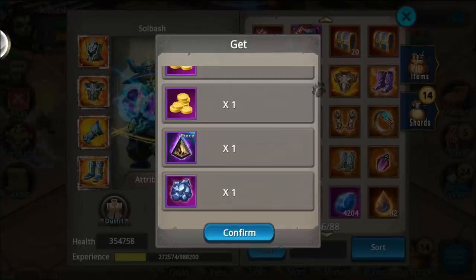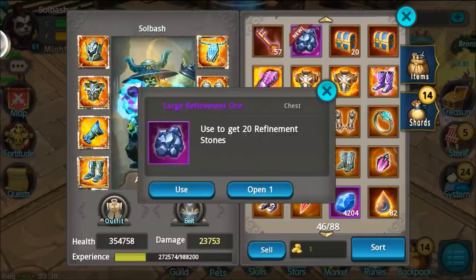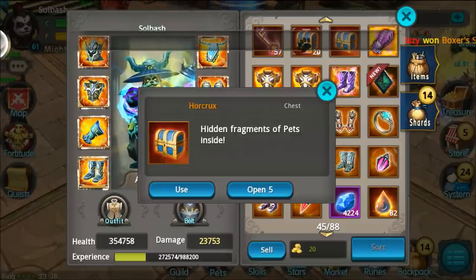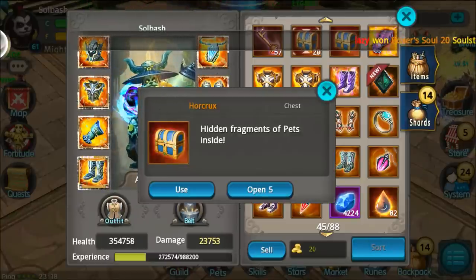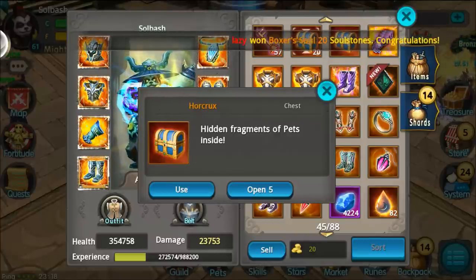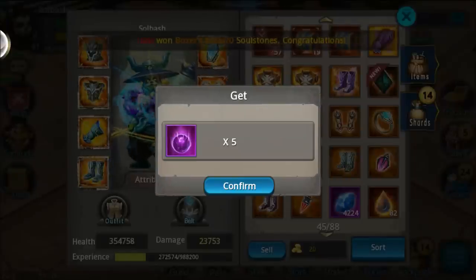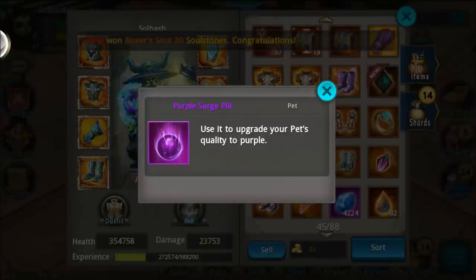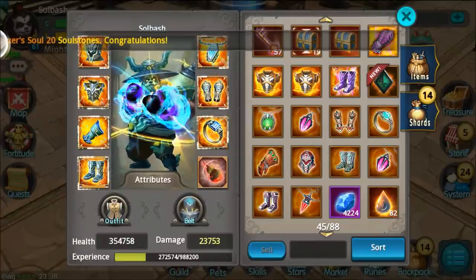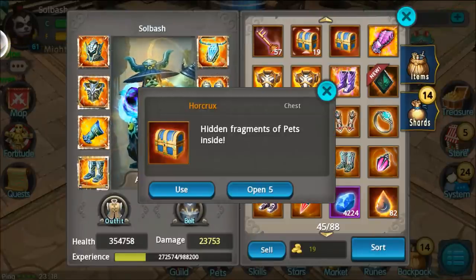20 refinement stones — wrong item, let me open that and get those refinement stones. Let's sort this back out. Horcrux — hidden inside these are fragments of pets. We're going to see what we can get, maybe something good. Five purple surge pills, which is going to come in handy because I'm always leveling pets — you guys know me, I like pets.